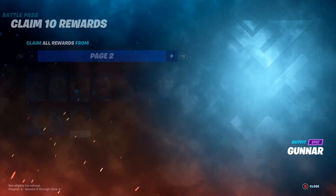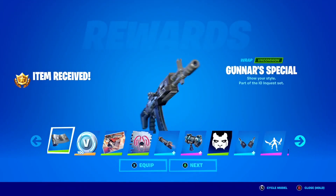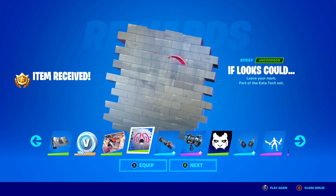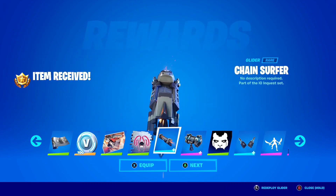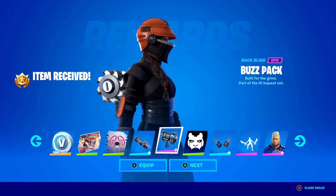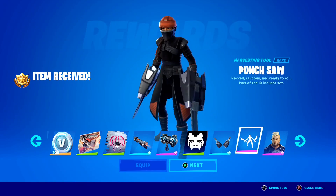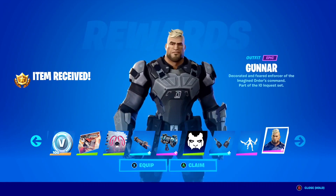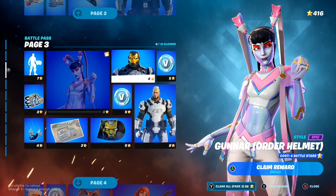Page 2 — let's claim the entire page right now. Take a look: we've got a wrap, some V-Bucks, a loading screen, and the Chain Surfer Glider here inside of Fortnite — a super cool glider. The Buzz Pack Backbling, some banner stuff, the Punch Saw Harvesting Tool, the Blade Breaky Emote, and the awesome Gunner Skin. Let's claim page 2.